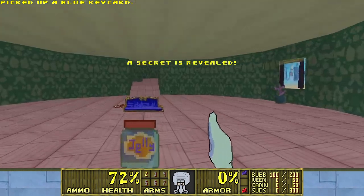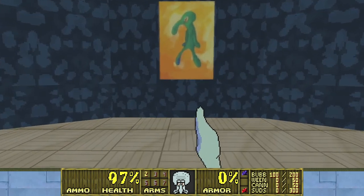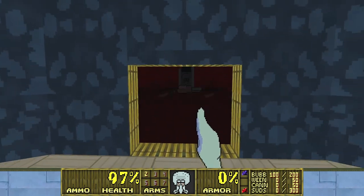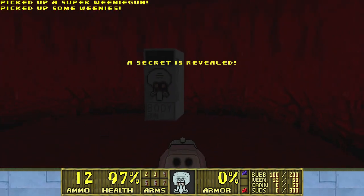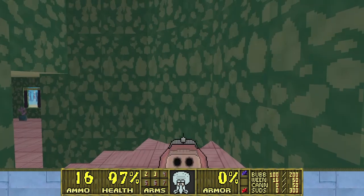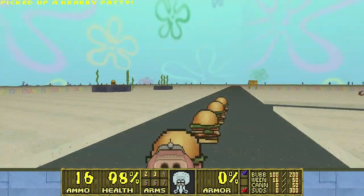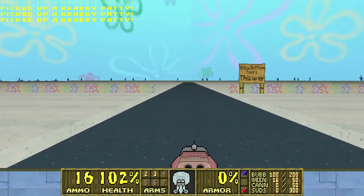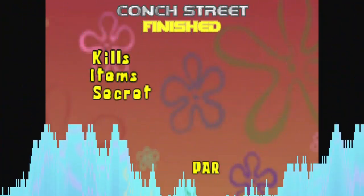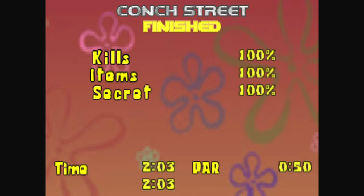Take the blue key, and the blue key is for this secret door. Behind the bolt and brush is the evidence of the crime. And we are done with this level. Pick the last items and that's all. This is a very simple and short map, but a very meaningful start as well.